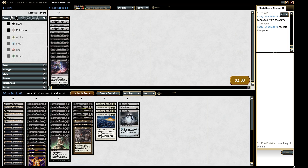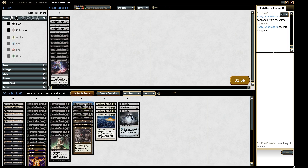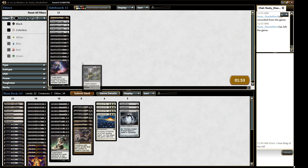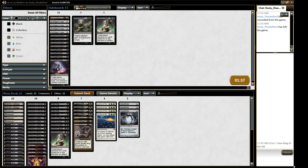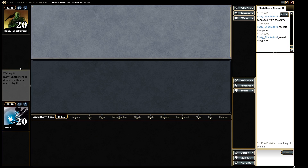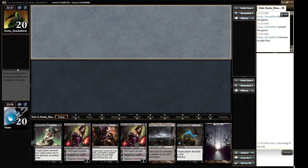Thoughtseizes are gone. Dump a bridge. Dismember — that's actually not supposed to be in here, that's an extra card. It's just supposed to be two Victims of Night.